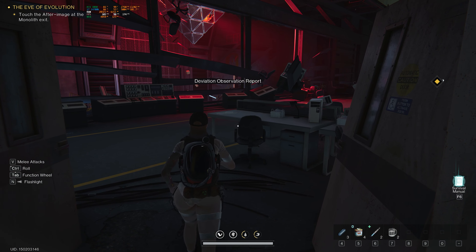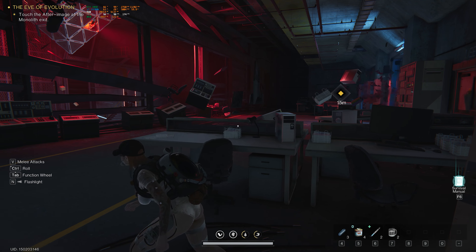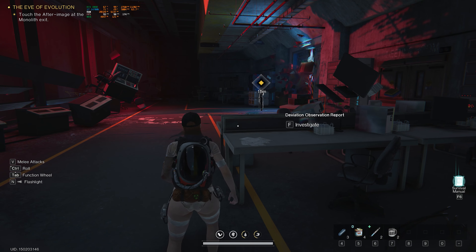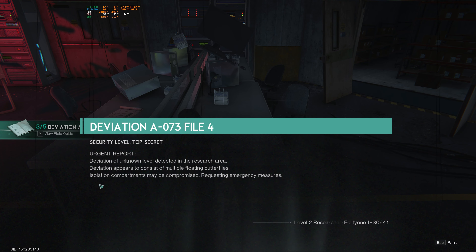It looks like we have strength, and I assume that's like mental ability, then water and food — a little stomach indicator there. Investigate. Deviation of unknown level detected in the resource area — deviation appears to consist of multiple floating butterflies. Isolation compartments may be compromised; requesting emergency measures.